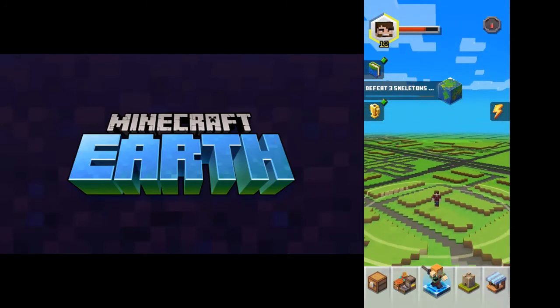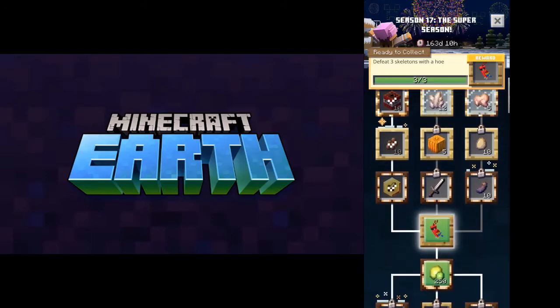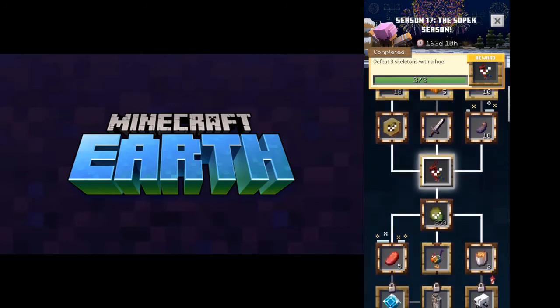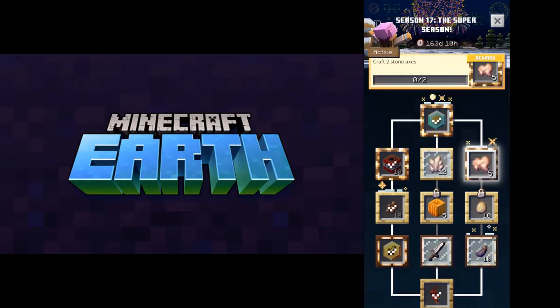We'll head back to the map. If you clear one of your season objectives — mine was defeat three skeletons with a hoe — I can get this parrot as a reward. Wow, you're doing great! We found some amazing rewards! Lots more to find. I'll probably go up and complete some of the other ones too. Craft two stone axes — easy enough. While your time is limited, best to do that. Does that get me all the way up to level 13? We do have some more objectives to complete.